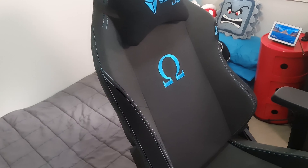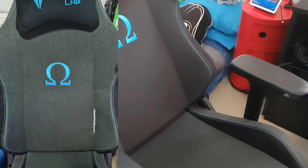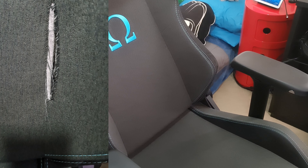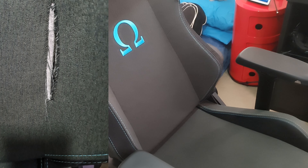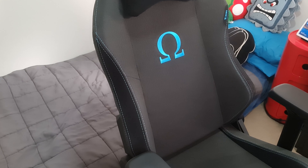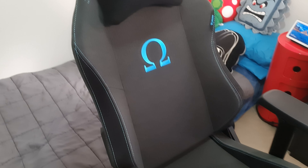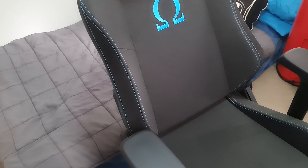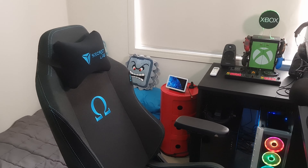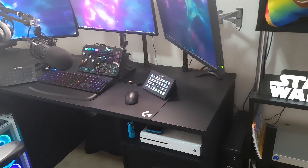The Secretlab chair — I did an unboxing and setup video on it. I got the backrest replaced because it kind of ripped on the side somewhere. It was perfectly usable but it was just an aesthetic thing. I reached out to Secretlab and they sent me a new backrest free of charge — they even sent a box to dispose of the old one. I waited about two weeks and it was all sorted; I didn't have to send my old chair back at all.